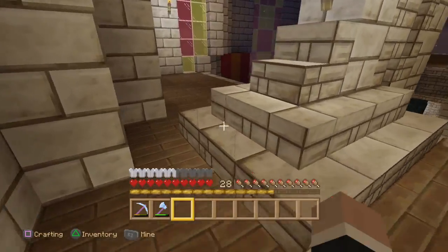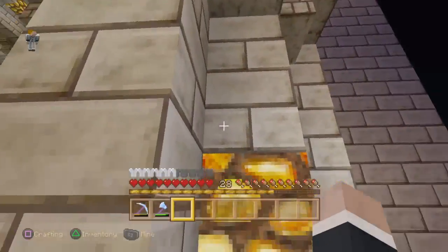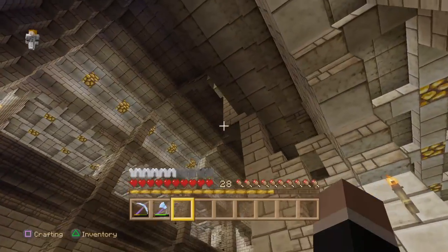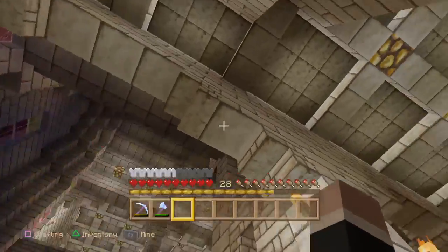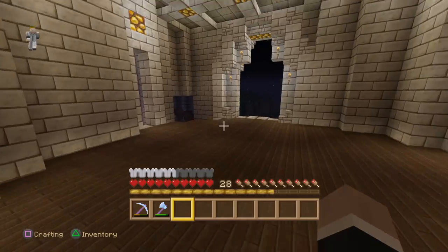There's one thing I don't like about the second floor — there's not that much room right there. You can see all the windows; they have stairs and stuff. I still gotta add stairs for the inside. That's probably gonna be done very last. So yeah, let's go to the top finished floor.